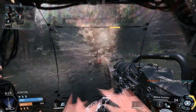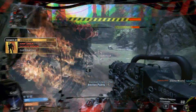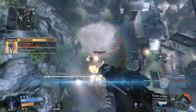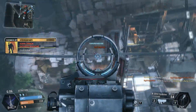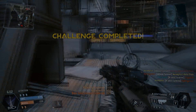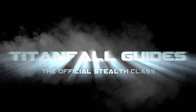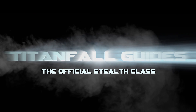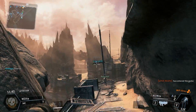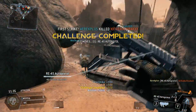When it comes to wall running, giant robots, and chaotic grunts, stealth is the last thing you think of. With this class you'll be getting the jump on your enemies before they even see you. This is Titanfall — the stealth class.